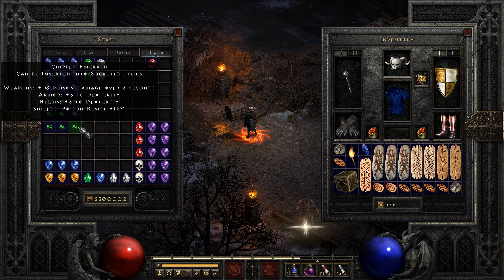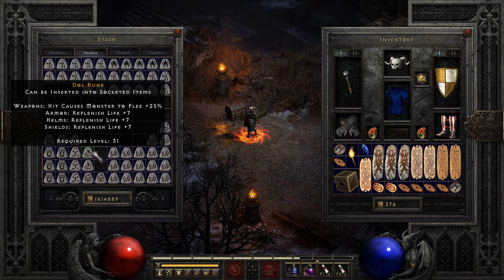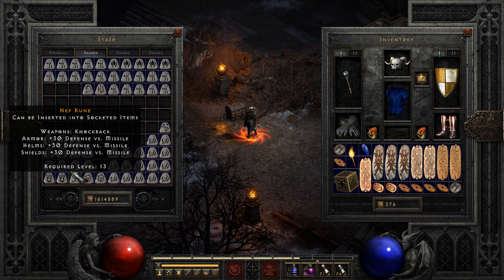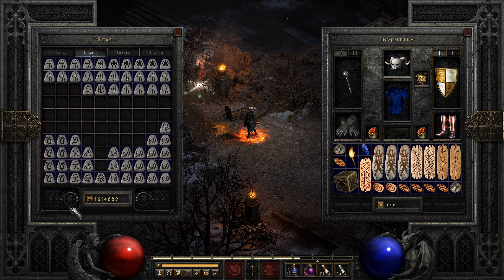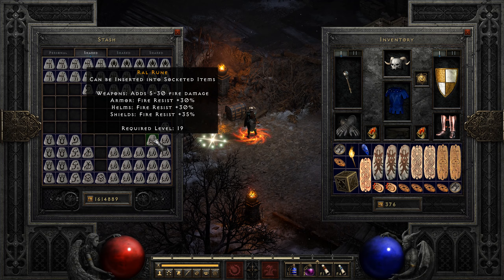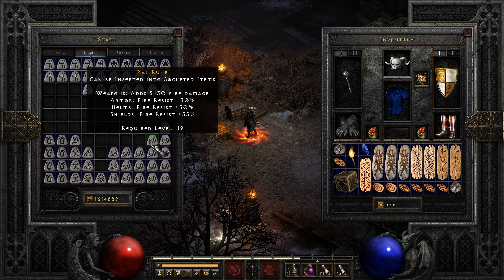Cheap emerald is another gem I pick up. The reason is because three Dol runes and one cheap emerald become one Hel rune, so I always pick up Hel runes. Same thing with Nef, Sol, Ort, and of course Ral. I pick up Tal as well because three Tal is one Ral. These are all crafting materials, so there are always going to be buyers. Just like my perfect gems, I sell my low runes in bulk.